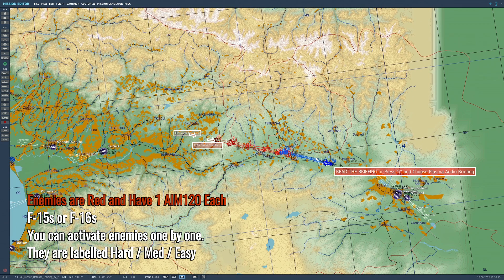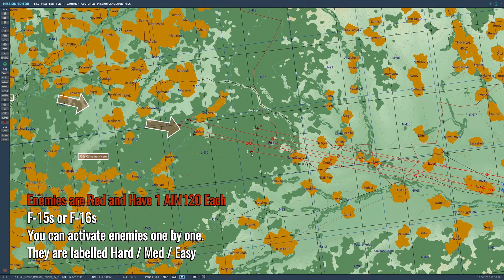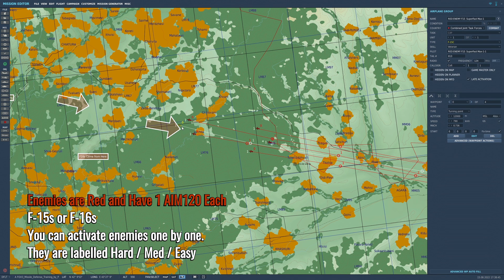You have a big selection of friendly aircraft to fly from the blue side, with both Russian, NATO, Gen 3 and Gen 4 planes. Your enemies are six bandits which are either F-15s or F-16s. There are three levels of difficulty: medium, easy and hard, and the difference is how far they're going to launch their one AIM-120 at you.